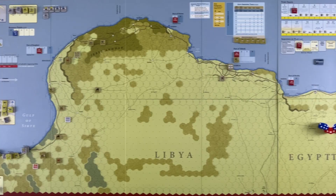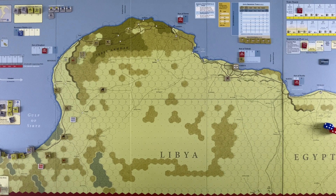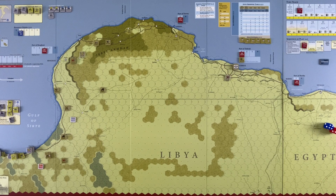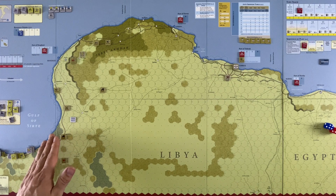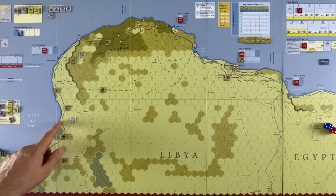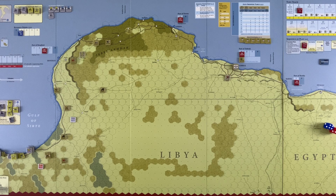We move to the movement phase. The allies now have a decision: do they start heading back towards Tobruk, which has a pre-built defensive belt they can use to make a stand, or do they want to play it tough and defend here as a delaying action? Because on the coastal road, each hex is only one quarter of a movement point. So a tank or mechanized unit with a movement factor of five can essentially move 20 hexes in a turn, and with extended movement — which adds three movement points — they could actually go 32 hexes, really motoring across.